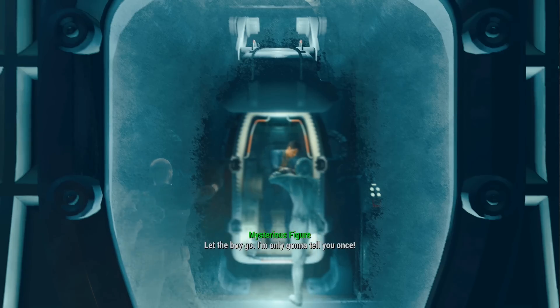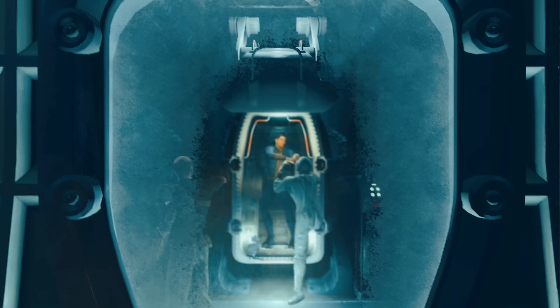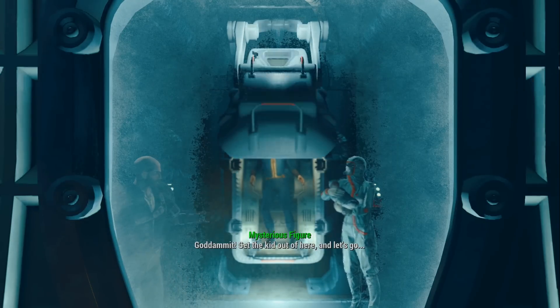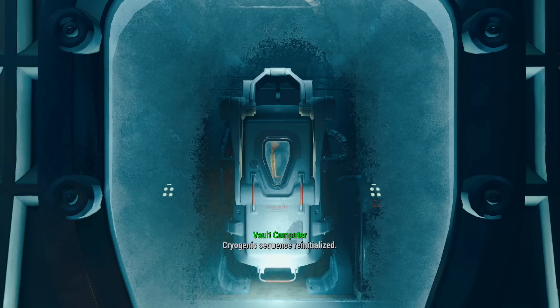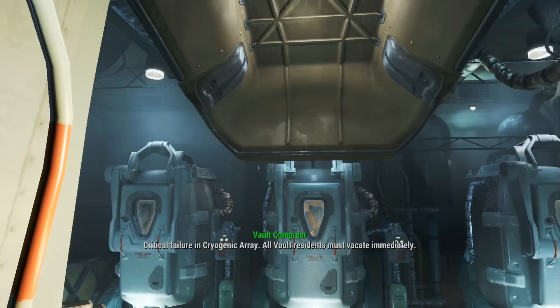Two mysterious figures come and take your child while also shooting your spouse in the face. This is the catalyst that starts the story of Fallout 4. In this game, you are trying to find your baby boy — it mirrors the story of Fallout 3, where you are trying to find your father. Getting out of the cryogenic tube is where the pacifist playthrough truly begins.